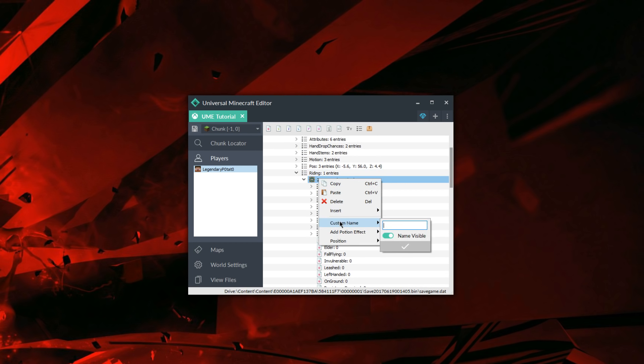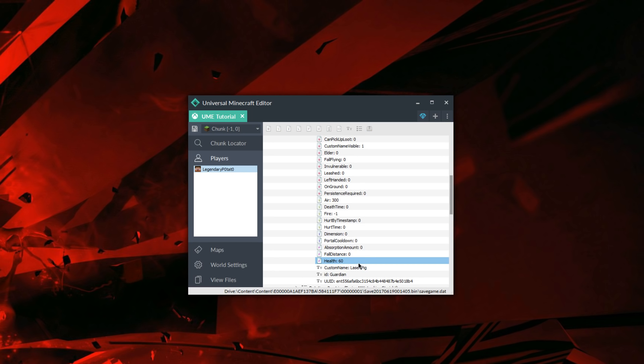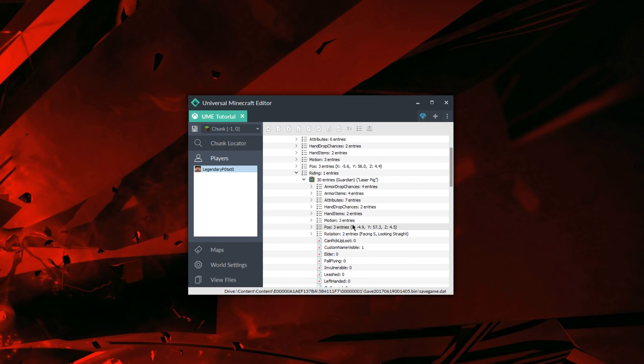You can go ahead and modify anything else — I'm going to modify his health so it's double, as well as give him the custom name 'Laser Pig' so that he does not despawn. This can be used to create really cool boss mobs and lots of weird combinations.